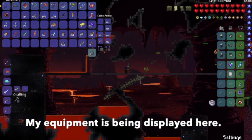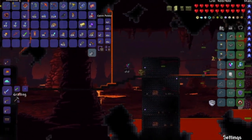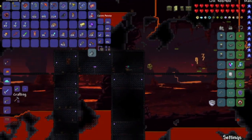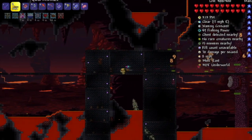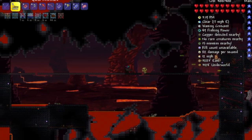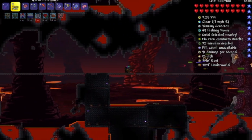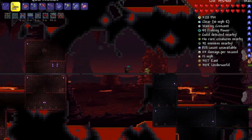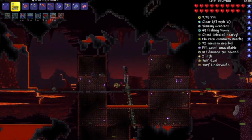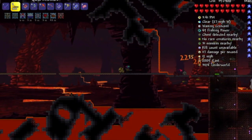Once the Wall of Flesh spawns, stay as far away from it as you can and aim for the eyes to shoot at with your Mini Shark. The mouth also works when you can't shoot the eyes, but the mouth takes less damage from weapons where the eyes take full damage. There are a few enemies that spawn in front of the wall that may get in the way of your bullets, but thanks to the Meteor Shot, the bullets should rip right through to the eye. Keep up this strategy while constantly dodging the numerous lasers and leeches. If any other monsters spawn during the boss fight, take care of those first before continuing to damage the wall, because ignoring them will likely result in your death.